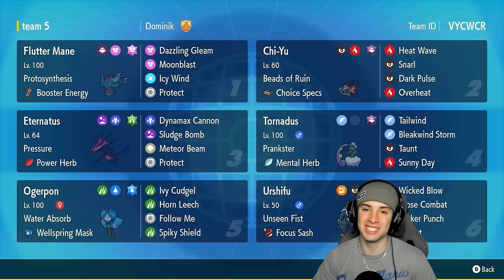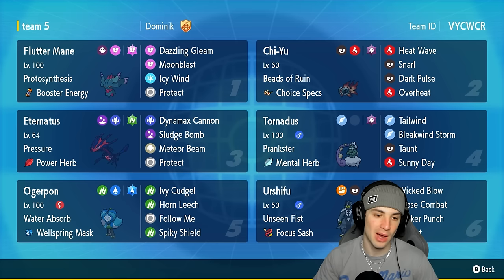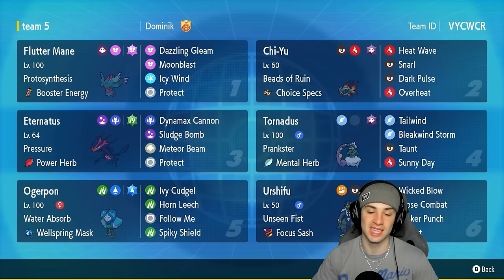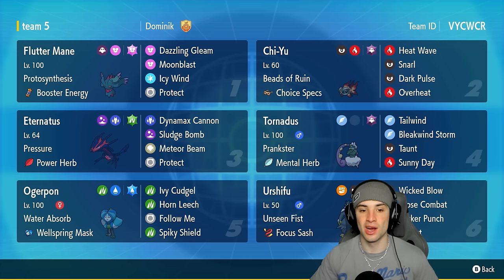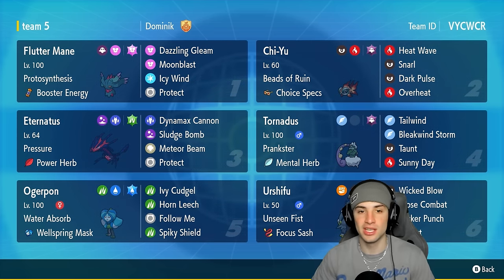What's going on YouTube, Jeans here. Welcome back to the channel. In today's video we are continuing our Regulation G showcasing with Eternatus. Eternatus is a really dope Poison and Dragon type Pokemon from Pokemon Sword and Shield, Generation 8, that can hit like a truck. It's got Pressure, and its Power Herb adds Meteor Beam so we can use that in one turn, get that Special Attack boost, and our STAB moves are Sludge Bomb and Dynamax Cannon. The last move is Protect, making this Pokemon amazing in double battles.